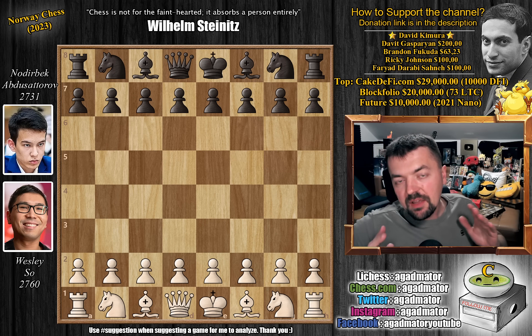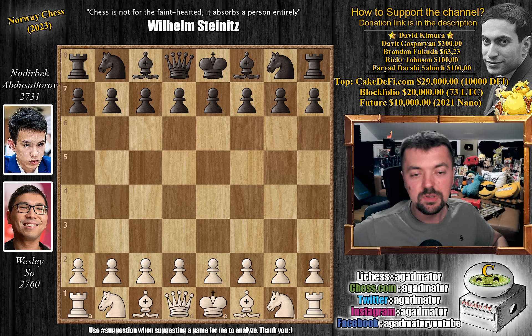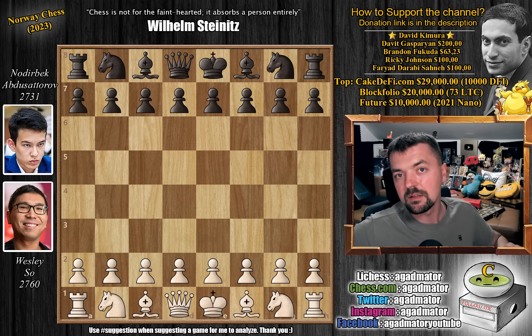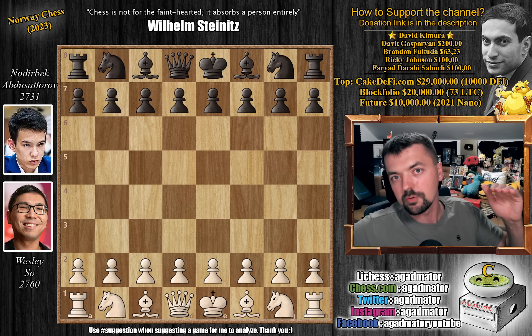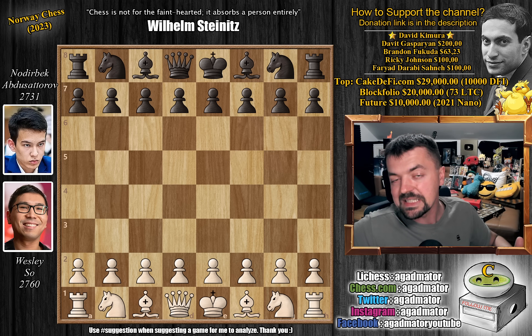Hello everyone and welcome to another great game from round 7 of this year's Norway Chess. It is Wesley So vs Noderbeck Abdusattorov, and it's one of those games where you don't make a mistake but you still lose somehow. Your opponent constantly makes a move that's a little bit better than your previous move, and the advantages just keep stacking up. After 10 or 20 moves, it reaches that breaking point where you have enough advantage to win the game.